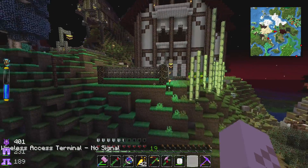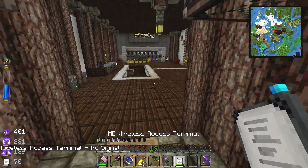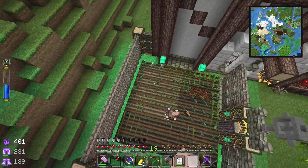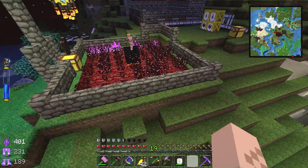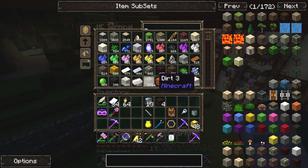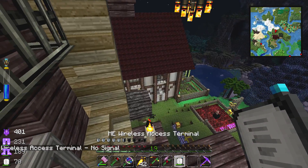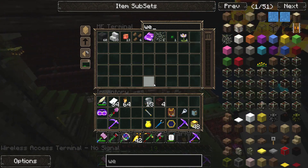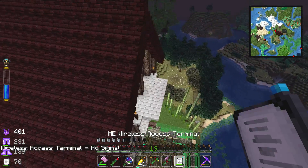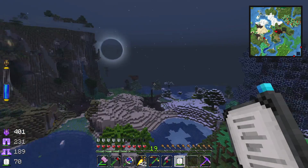It has a pretty good range — not the best I've ever seen, but cool. So in the next episode when we make our lamp of growth and figure out how to get these crops moving, we could actually use the wireless terminal right here. I could even use it in my owl sanctuary — nope, the wi-fi doesn't go that far.